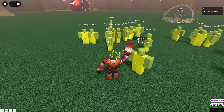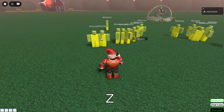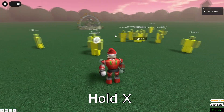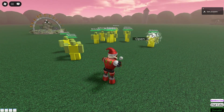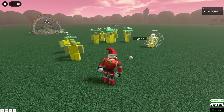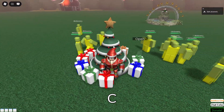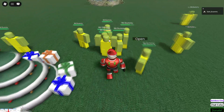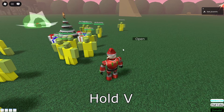You get 4 different abilities: C for the head bomb, X for the low bomb — my personal favorite — C for the Christmas tree, and then old V to make it ring game.